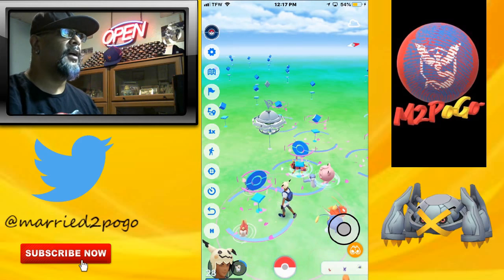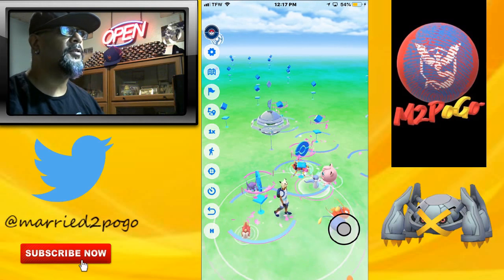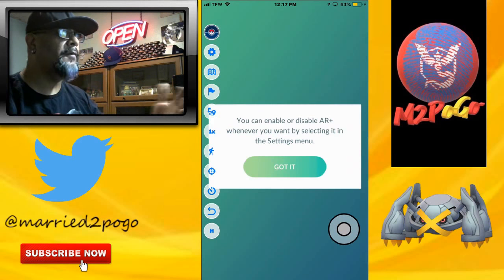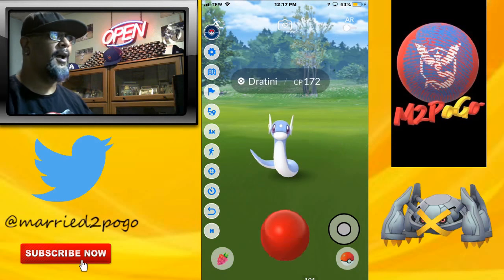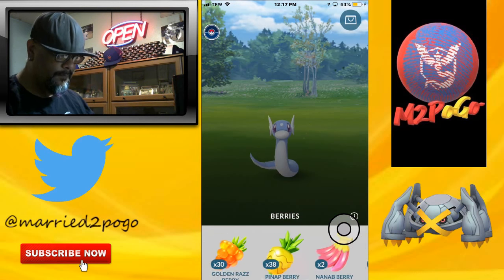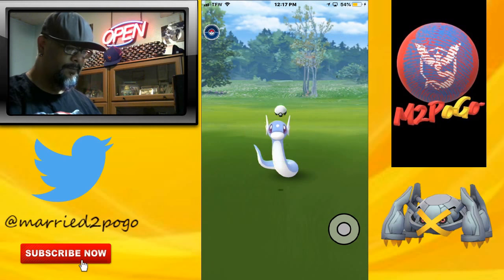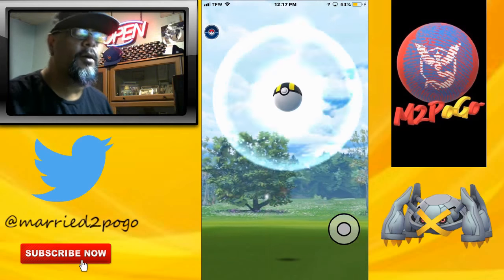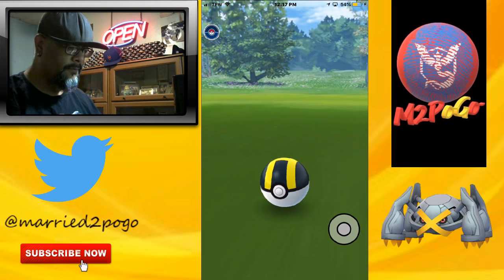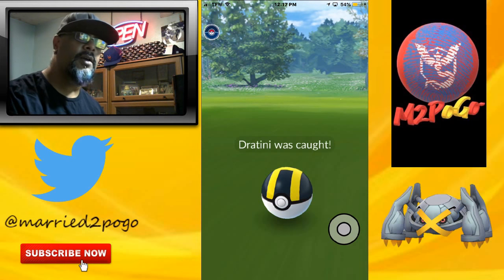I'm still not seeing roads or maps — there's a Dratini though! Still no roads, no buildings, no water. I don't know if anybody else is experiencing this on their Pokemon GO through TweetBox. Leave me a comment if you are. But if this tutorial helped, please leave a comment and hit the like button.